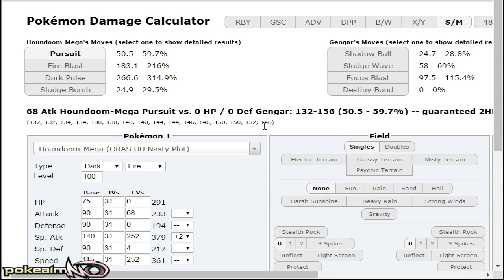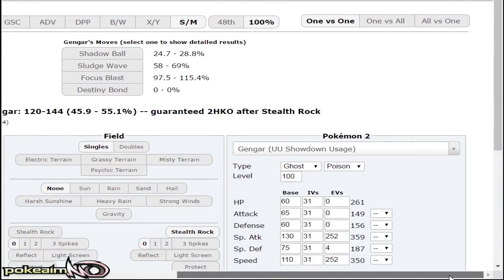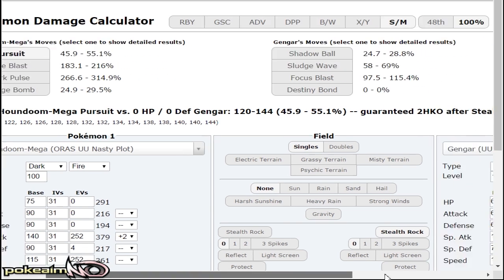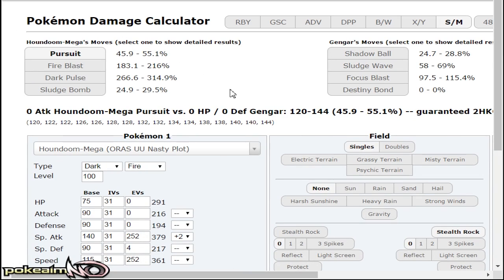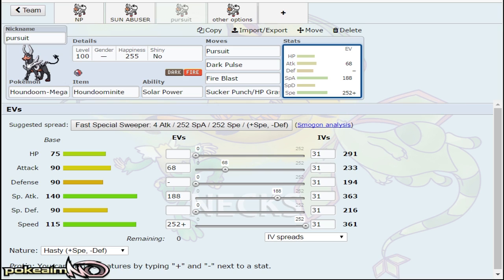While it's not that big of a difference, after Stealth Rock coming in and if it is like scarf Gengar with a SpDef drop, it can knock you out with Shadow Ball into Shadow Ball — whereas if you're Hasty, more than likely not. With 68 attack investment, it's a guaranteed KO on Gengar if it does switch. You could also go zero attack investment because with Stealth Rock up, Pursuit doubles the damage — so it's 45 times 2 which is 90, and Stealth Rock brings Gengar to 87. So you could go zero attack investment.